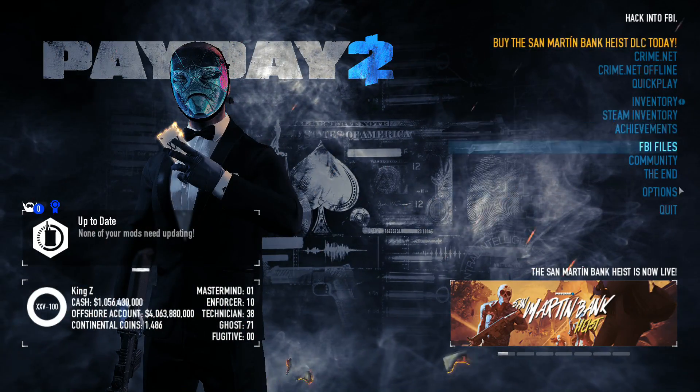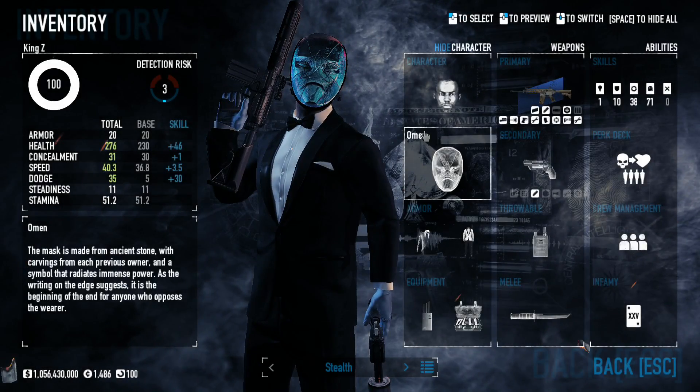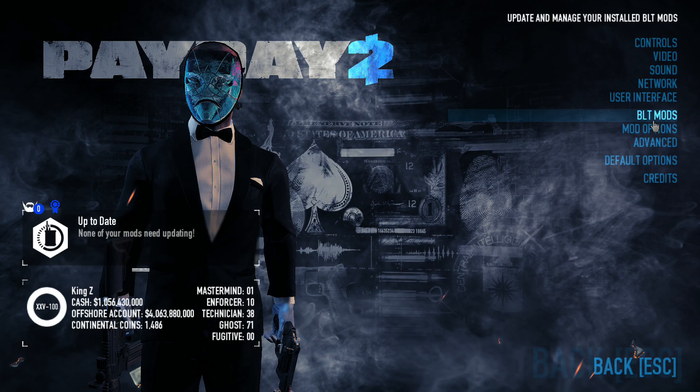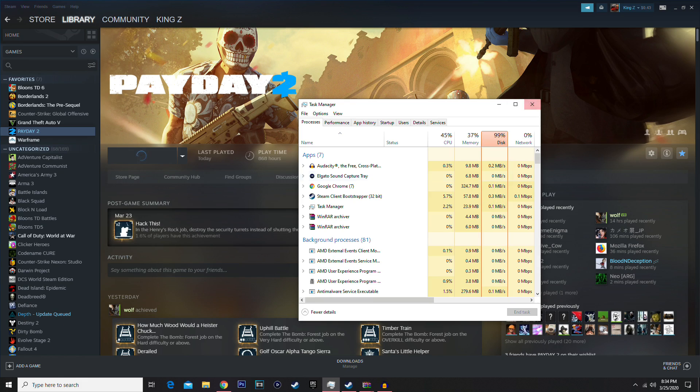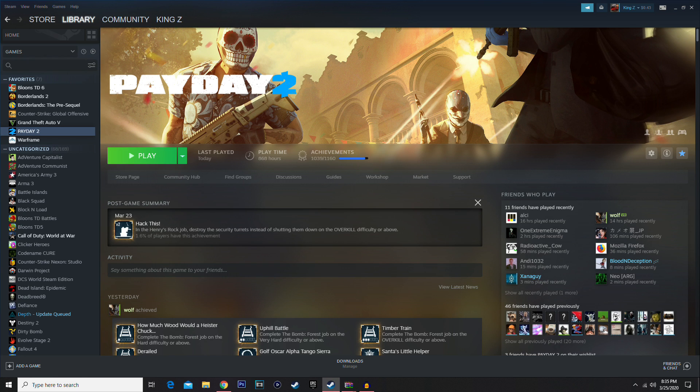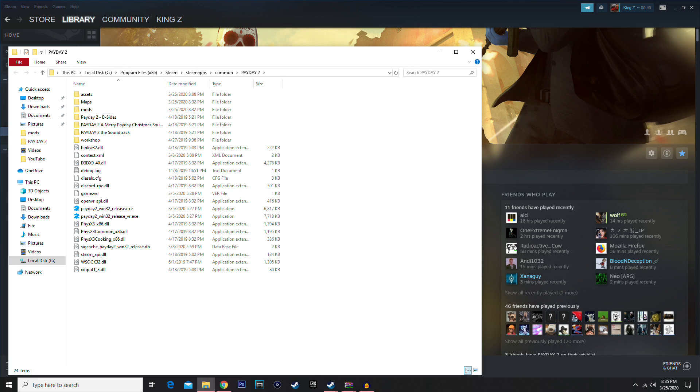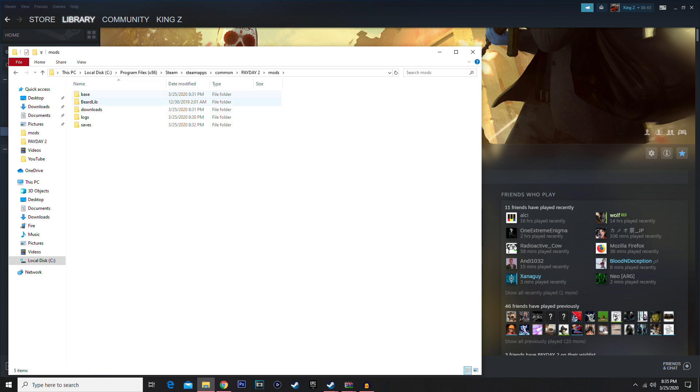There we go — we just needed BeardLib installed. You can see we're in the game with no mods yet; you can tell because the font is the default one. You can go to Options and BLT Mods will be listed there. So to recap: once you have BLT installed, your mods folder set up, and BeardLib in that folder, you're ready to start getting mods.